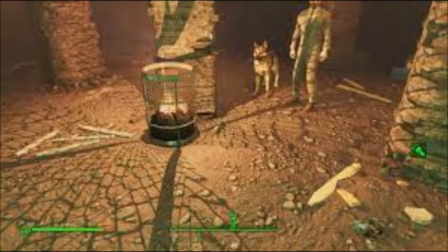The Lockpicking bobblehead is in Pickman's Gallery, on the ground by the centre pillar in the last chamber before you exit. It is laying on the ground next to the flaming trash can.